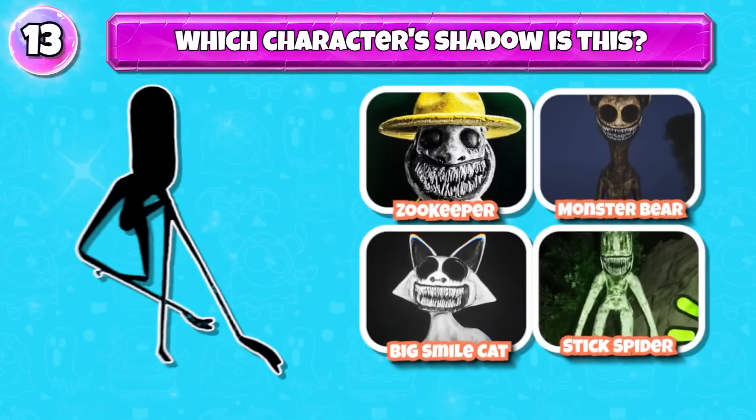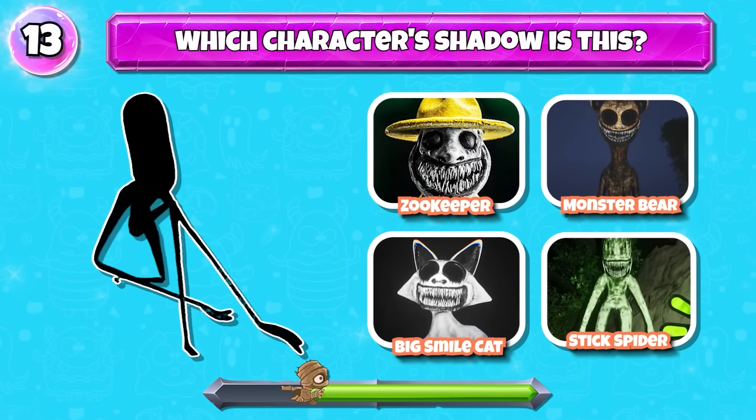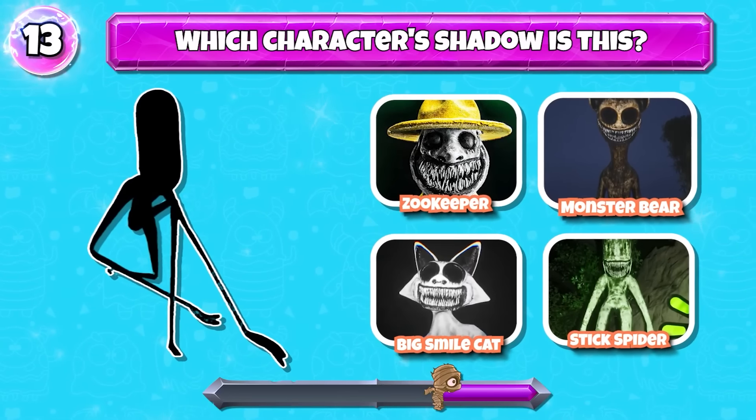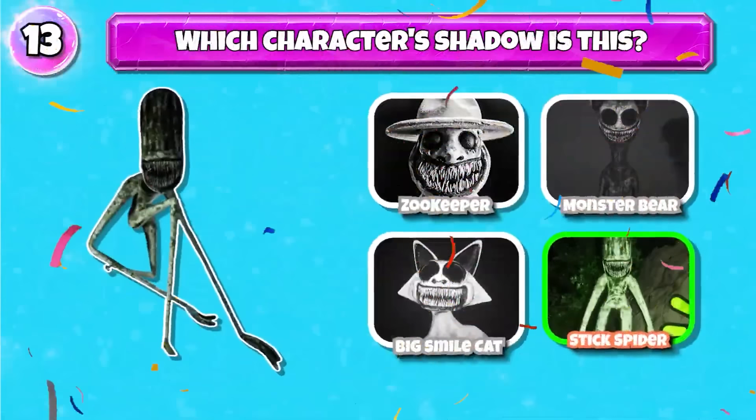Level 13: which character's shadow is this? You're really good — it's Stick Spider.